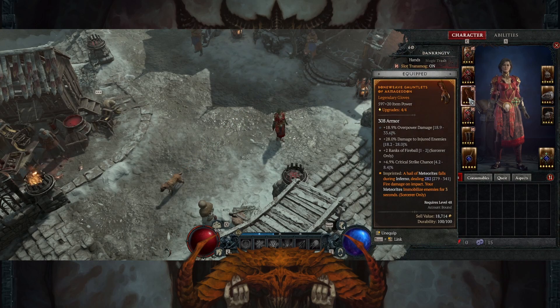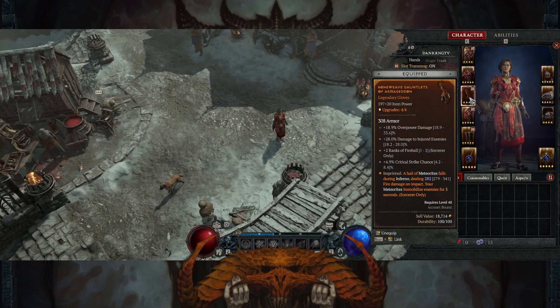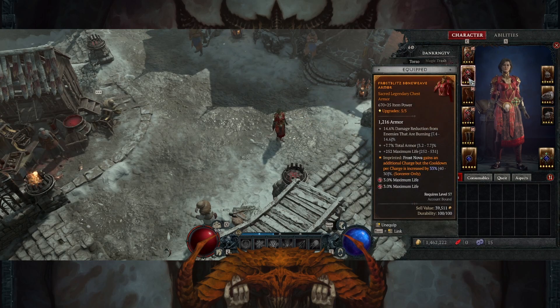The gloves — you have to have fireball on your gloves, that's super important. I like crit chance, overpower damage is alright, and then damage to injured enemies — enemies that are at 35% life or below will take extra damage. These gloves are pretty good. I have the meteorite that falls and immobilizes enemies on Inferno. The chest piece is just a mids piece to give me stats — it gives me a lot of health, plus armor and damage reduction from enemies that are burning, but it's only a three-stat.